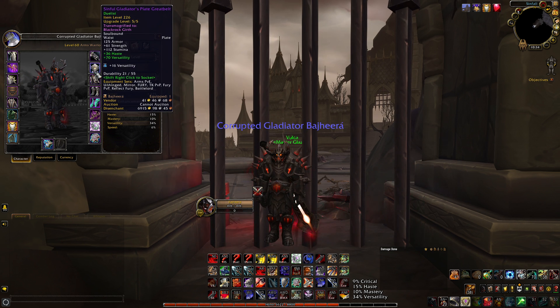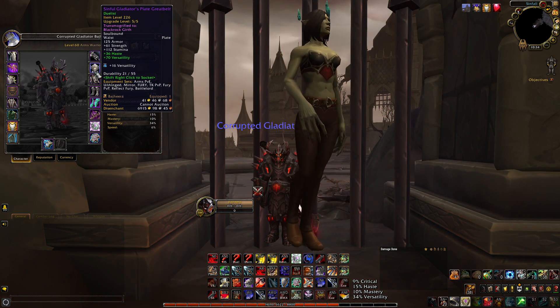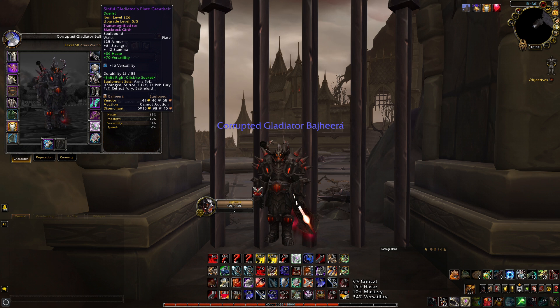The belt is the Blackrock Girth. This one comes from your garrison as well. It comes from — I forget what the building was called — but you would basically be able to get iron scraps and create gear sets from that, just for transmog. And this belt was from that. So this is another piece from Warlords of Draenor.